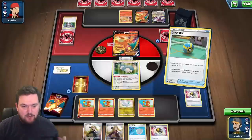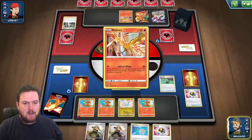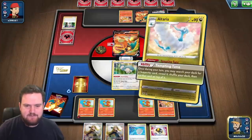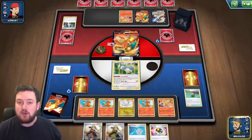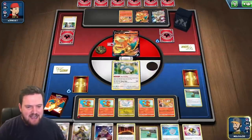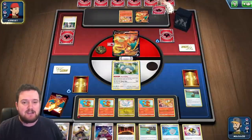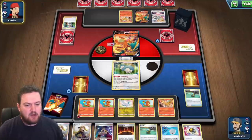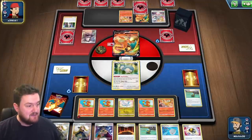Let's grab a Moltres — there's plenty that we can do and we're in just such a good spot. With Tempting Tune, we'll put a copy of Leon on top of the deck, then draw that with Gormandise and discard it next turn with Ultra Ball if we want. We're still looking for energy and a Rare Candy to evolve into Charizard, but that's okay. Even if our opponent has a big turn where they take a knockout, we've got Cynthia's Ambition and a bunch of cards that can discard.